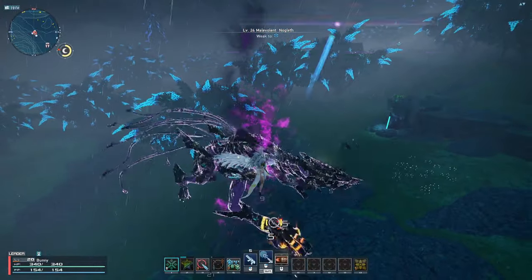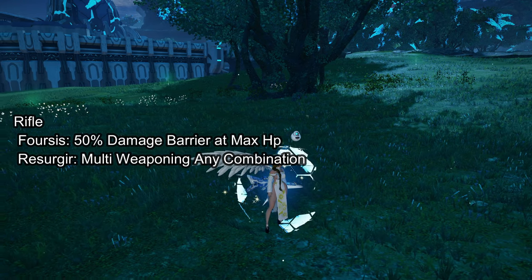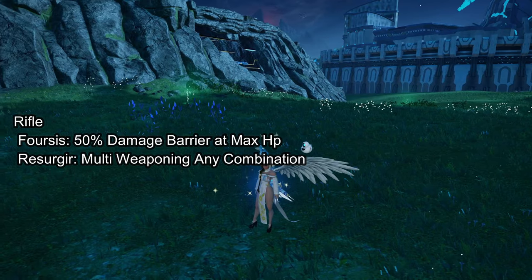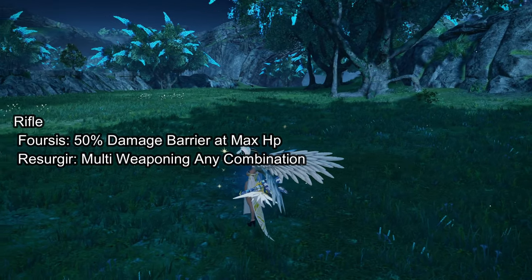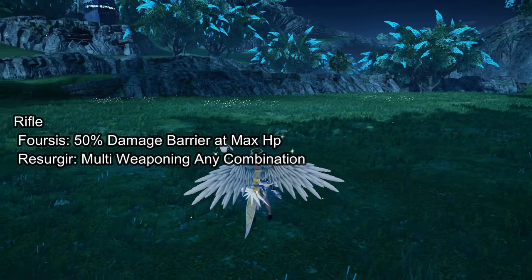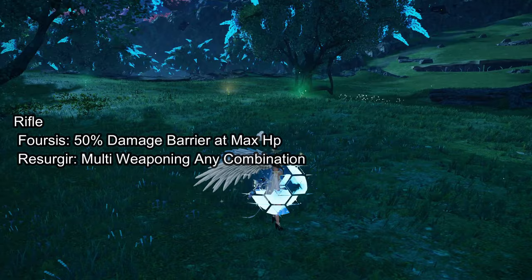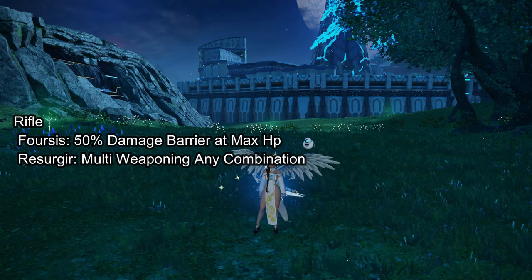Now let's talk about the best series to choose for your weapons. For rifle, I went with the Forces series because it's the strongest and its potential creates a barrier that provides damage resistance up to 50% when you are at max HP. This allows you to tank most boss hits, like when you are fighting gigantics or doing new content. However, this only works at full HP, so every time you get hit in a boss fight, it's best to heal in order to activate that barrier again.